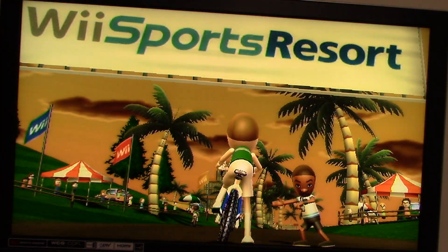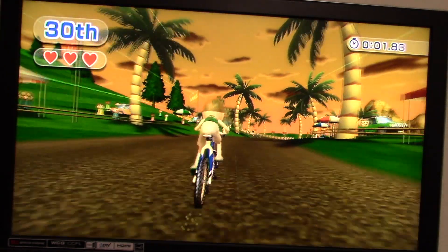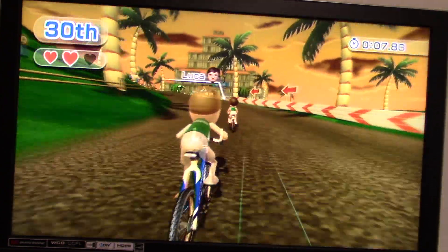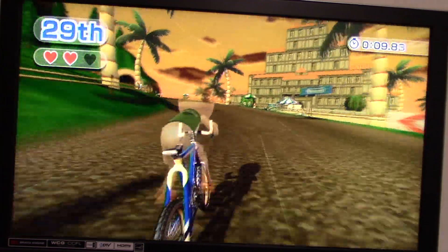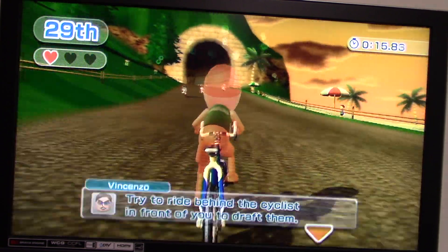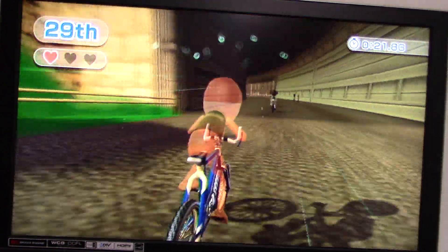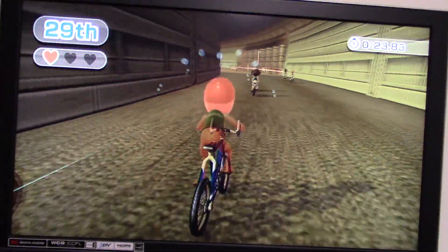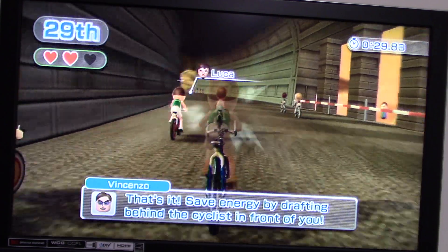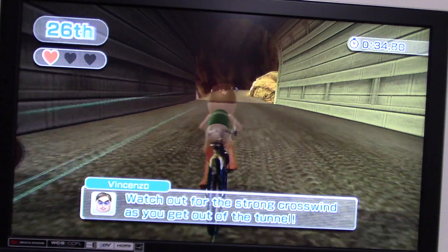We're going to start off in 30th place. We're just going to keep shaking the nunchuck very fast to get some speed going. Depending on the number of stages for races that you do, it depends on how many races there are. Try to ride behind the cyclists in front of you to draft them. So there's Vincenzo giving you tips all throughout the race, which is pretty cool.